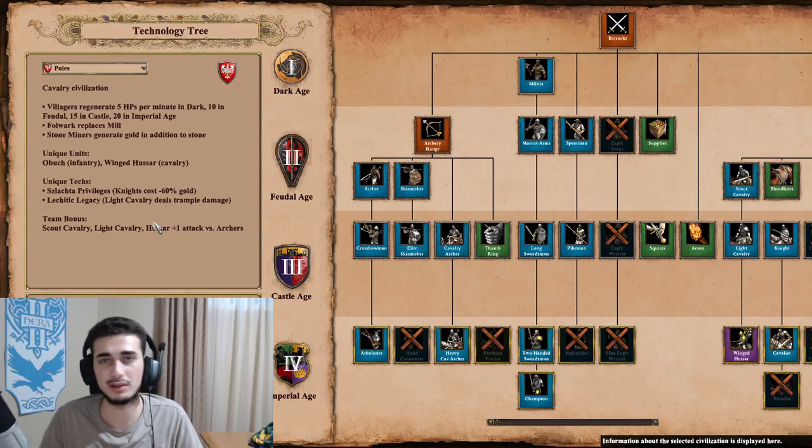Their second Unique Tech — I'm probably butchering the name — gives their Light Cavalry trample damage, like the cataphract effect, applying to Light Cav, Hussar, and Scout Cav in Imperial Age, which is very interesting. Their team bonus is that Scout Cavalry, Light Cavalry, and Hussar have plus one attack versus archers, which does come up as well.